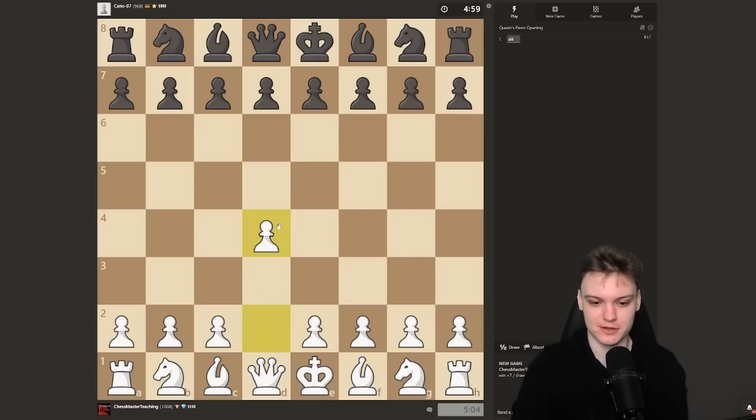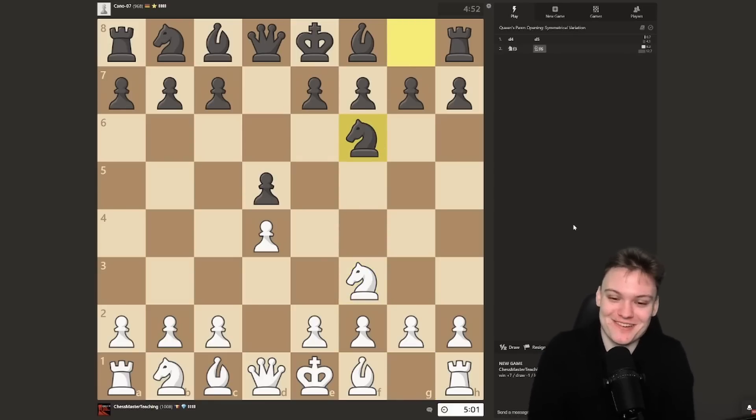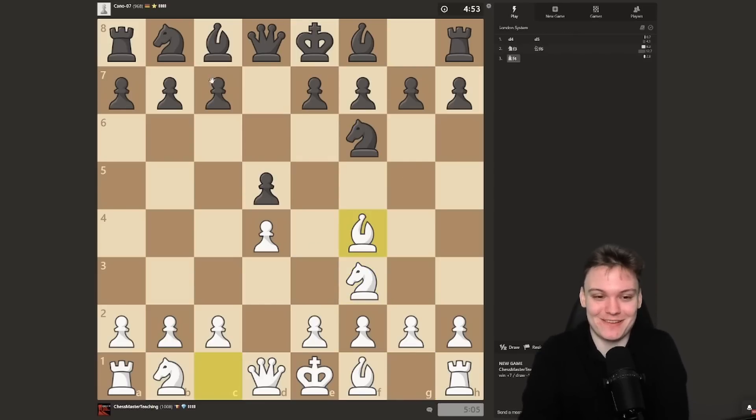Getting a new game — I'm going to be sticking with the London system. This time we actually get to face something a little more normal. Are we going to get a typical free London win? Hope so. Where are the people playing the Chigorin in this rating range? We need somebody playing knight c6 — that is so common for this rating range.